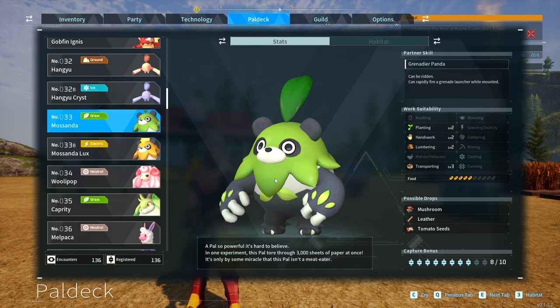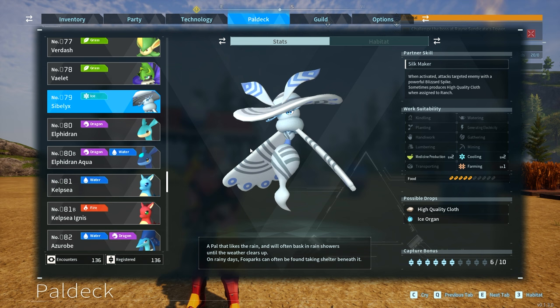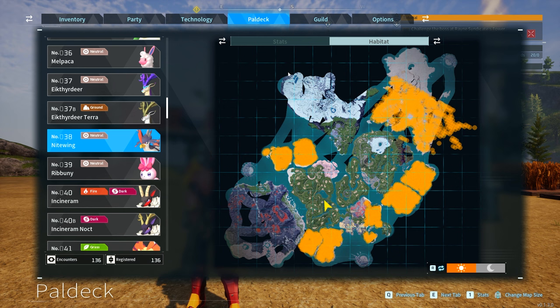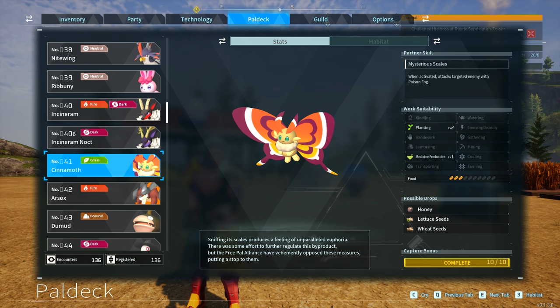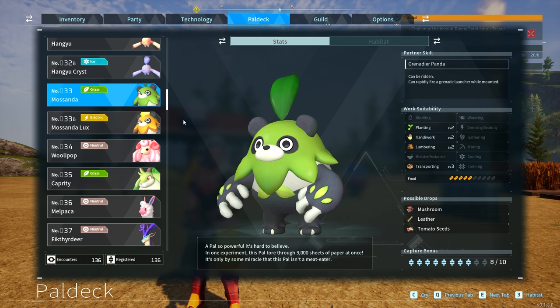To get Mosanda, it's going to be a little bit more tricky because we're going to again need Sweepa. You're going to breed Sweepa with a Cyblix. Now Cyblix isn't actually easy to get either — in order to get Cyblix, you have to breed Nightwing. Nightwing is really easy to find all over the map. You're going to breed Nightwing with a Cinemoth, which is also incredibly easy to find. So Nightwing and Cinemoth make Cyblix, and if you breed Cyblix with Sweepa, you will get Mosanda.